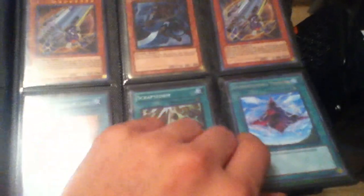3 Ultra Proving Grounds, 3 Super Gladiator Beast War Chariots, 3 Super Heraklinos, 3 Super Spore, 2 Super Machina Cannons, Gold Mizuki, Super Scrapstorm, Super Swords, Secret D-Fissure.